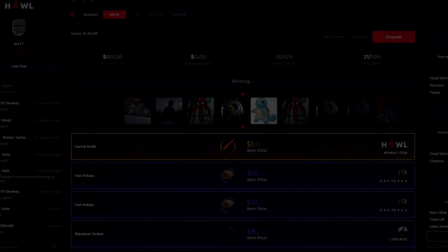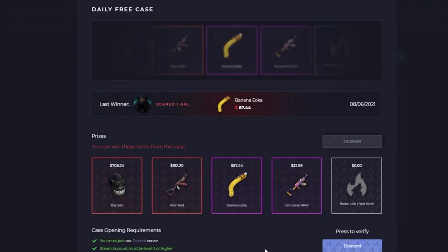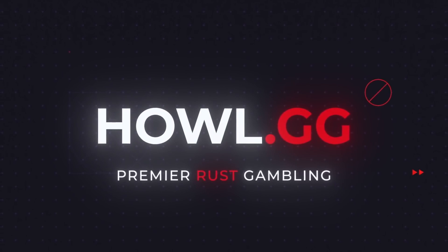Massive thank you to Howl for sponsoring this video — they're a new Rust gambling site with jackpot, coin flip, a free daily case you can open every day worth up to $700, and free hourly giveaways on the site. Be sure to check them out using my link in the description.